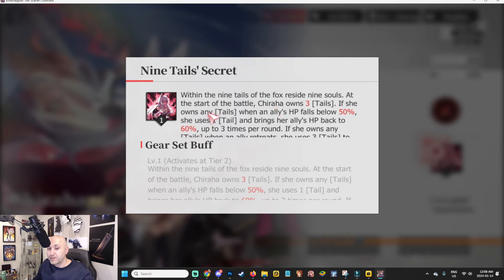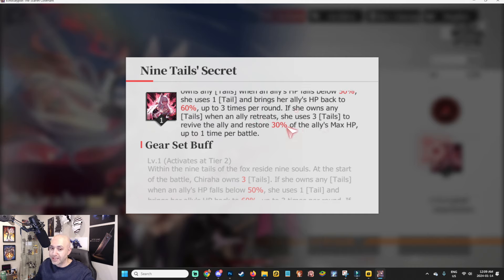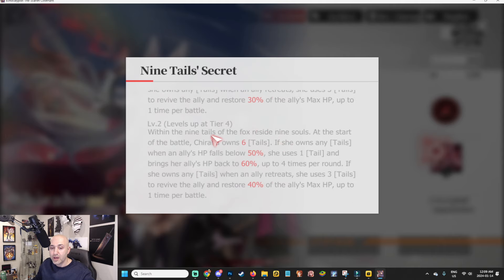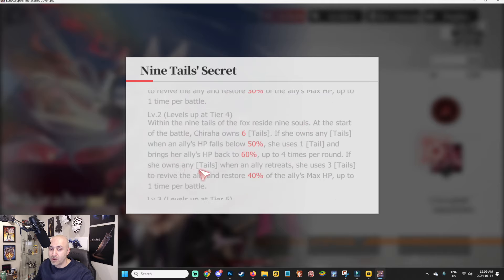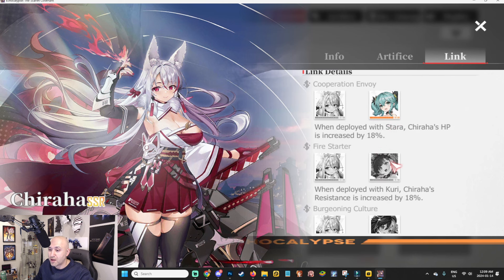The nine tails passive — Nine Tails of the Fox — means Chihara starts battle with three tails. If she owns any tails when an ally's HP falls below 50%, she uses one tail to bring that ally back to 60% HP, up to three times per round. If an ally retreats (dies), she uses three tails to revive them and restore 30% max HP, once per battle. At tier four she starts with six tails instead of three, the heal triggers four times per round at 60%, revive restores 40%. At tier six she gets the full nine tails, heals five times per round, and revive restores 50% max HP.